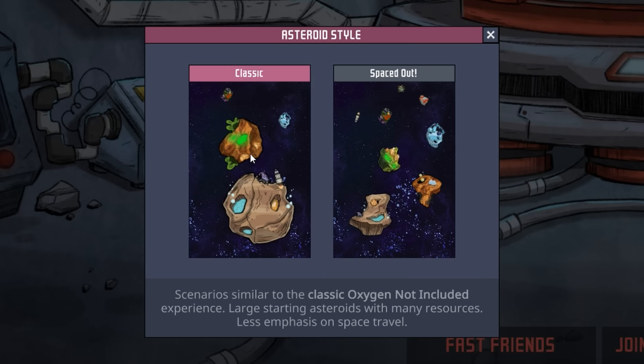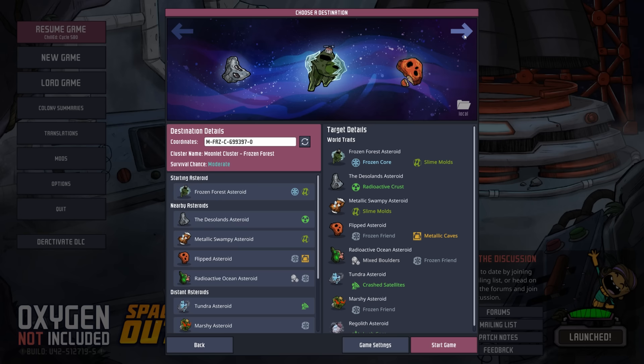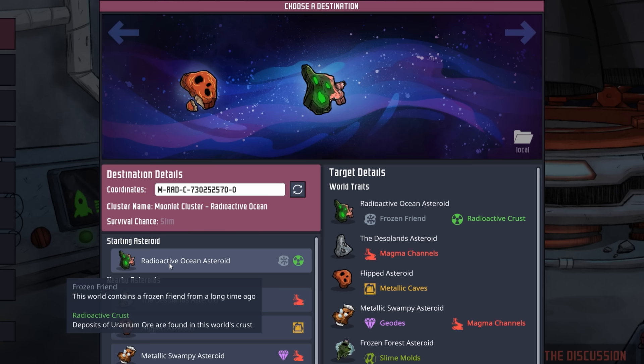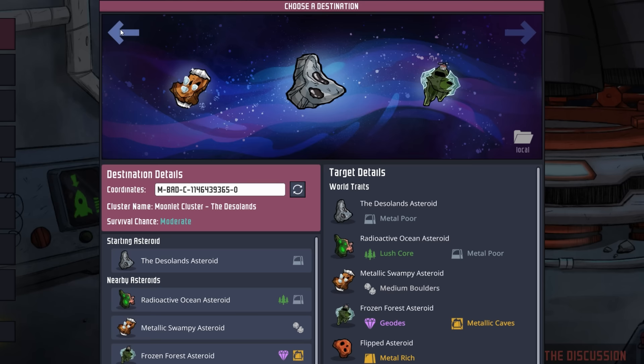This time we're actually going to start on a Spaced Out map, and that has everything to do with the type of playthrough we're going to have, because in this playthrough we are colonizing every single planetoid with at least two duplicants.